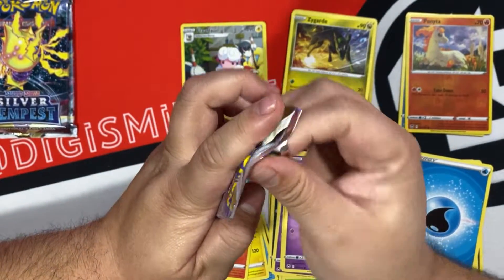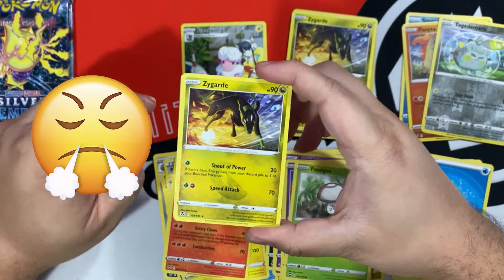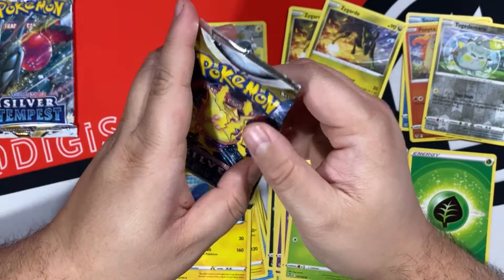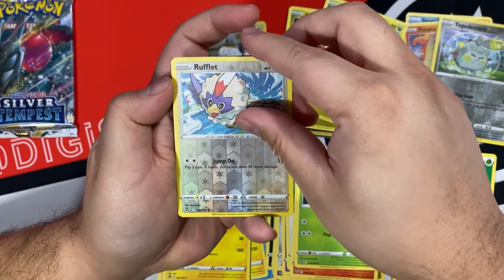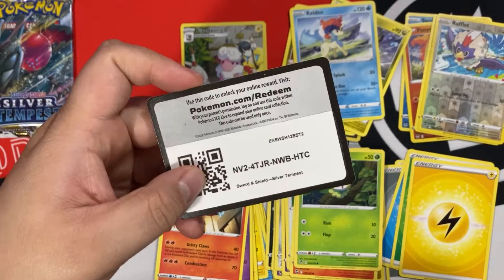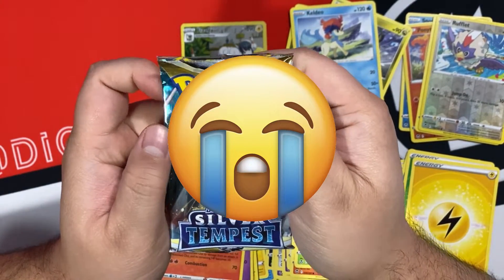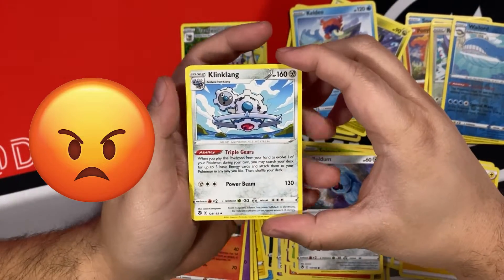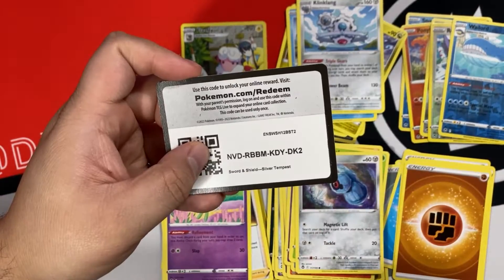Alright, let's keep going. Togedemaru is reversed and Code Card. Come on, we just gotta keep opening packs. Rufflet is reversed, and a Keldeo, non-Holo. And here's the Code Card. Please, last pack magic, come on. Wailords are reversed — oh my god, another non-Holo. And Code Card.